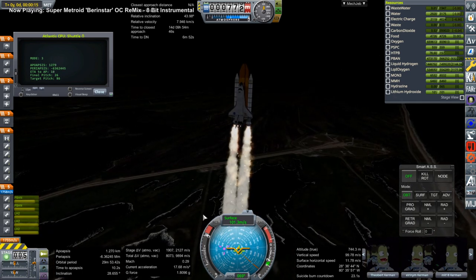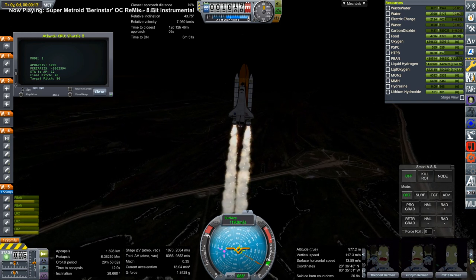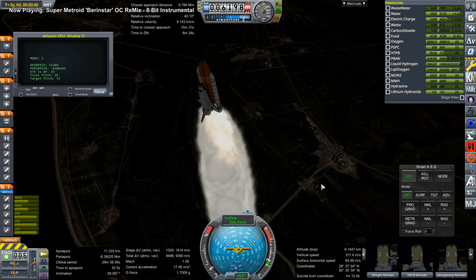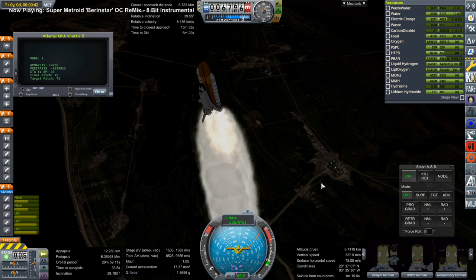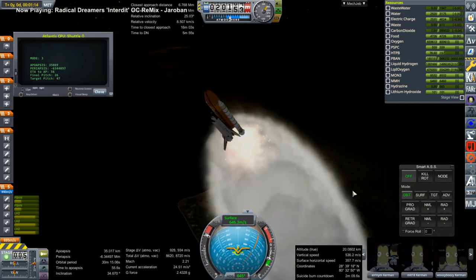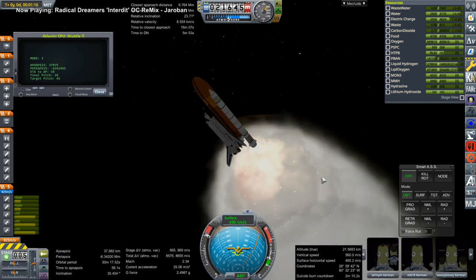This particular mission is a launch to the International Space Station with the Space Shuttle Atlantis. We've got three tourists: Aranym, MLT-18, and Woozy Woozy, all wanted a trip.